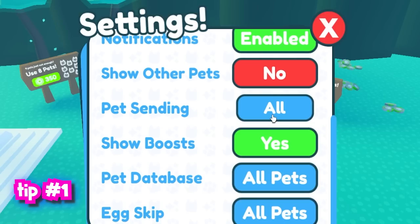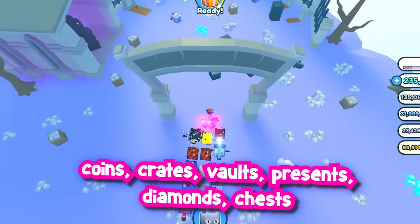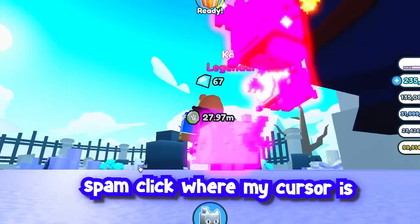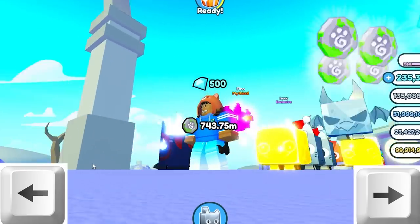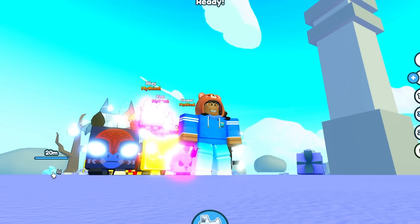Tip number 1: set your pet sending to single. Use this free auto-clicker and stand in the middle of this map, since Haunted has all the easiest things for the mastery. Then angle your camera just like this, place your cursor like mine, record from your auto-clicker, then spam-click all across the screen while holding your left or right arrow key to make the camera spin.